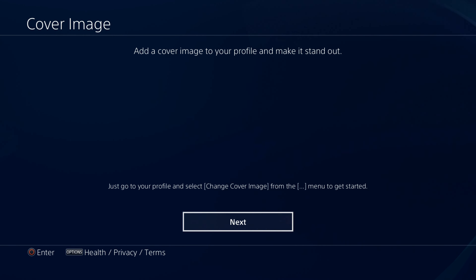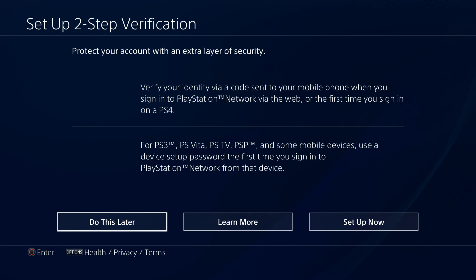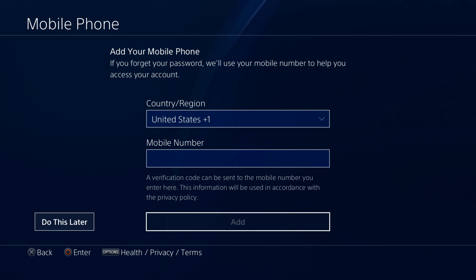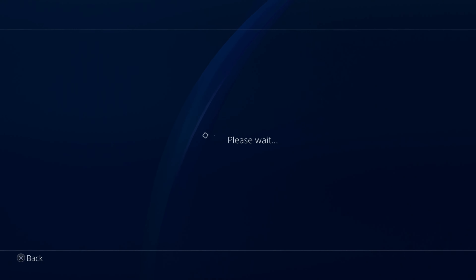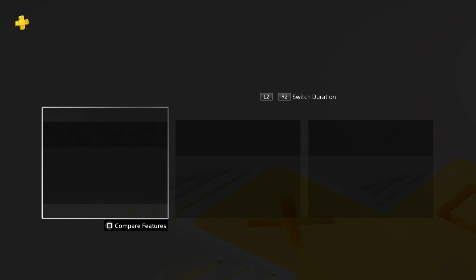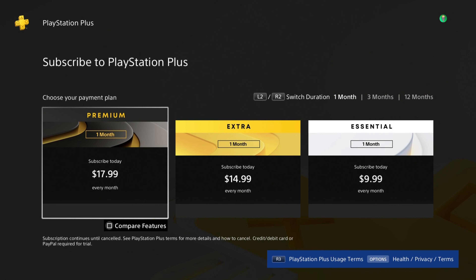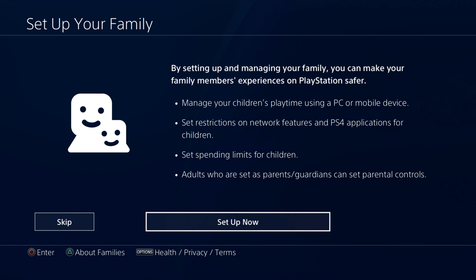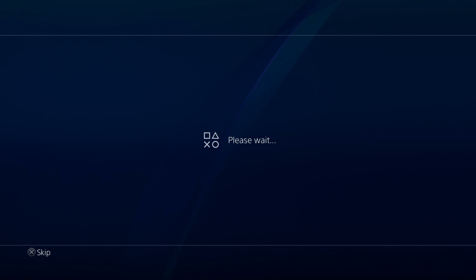Go to the next step, then select Do This Later — they want you to add your phone number but you can skip it. Select Do This Later again. They're going to ask you to buy a PS Plus plan; if you don't want to buy now, press the cross button to cancel. They'll also ask you to set up family management — press OK to skip that. Congratulations, you have now created your new PlayStation account!